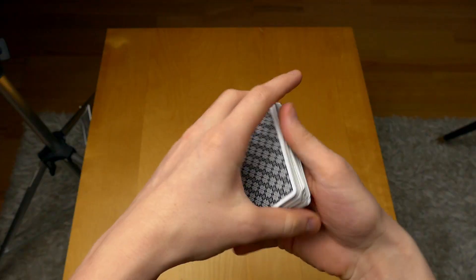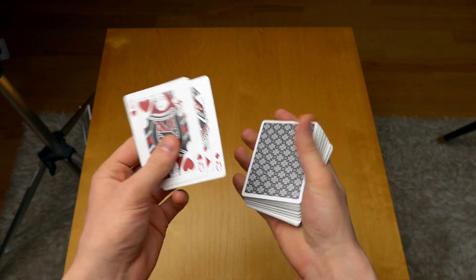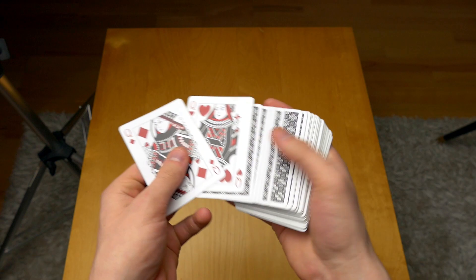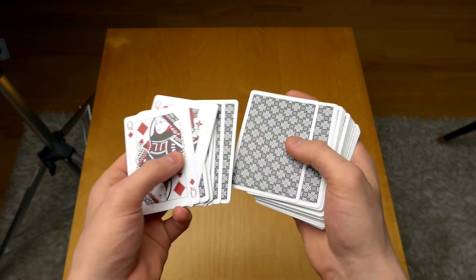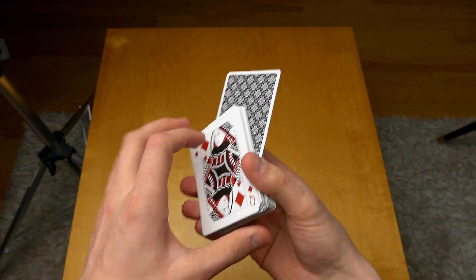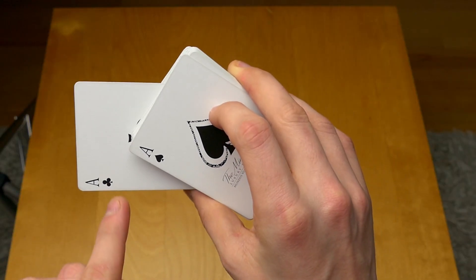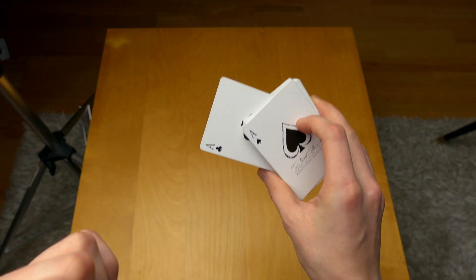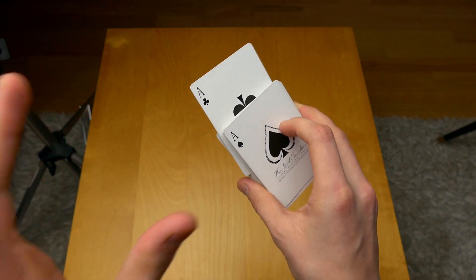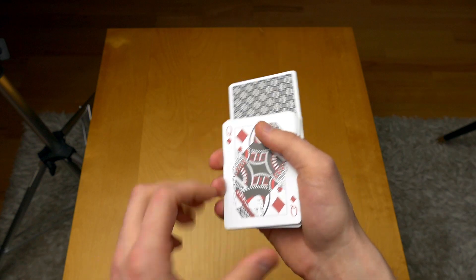For this we are going to need the two queens — the Queen of Hearts and the Queen of Diamonds — and also a card selected. It can be any card inside the deck. Let's say we pick this one, which in this case is the Ace of Clubs. So quite easy to remember: Ace of Clubs. It can be any card in the deck, but in this case it's the Ace of Clubs.